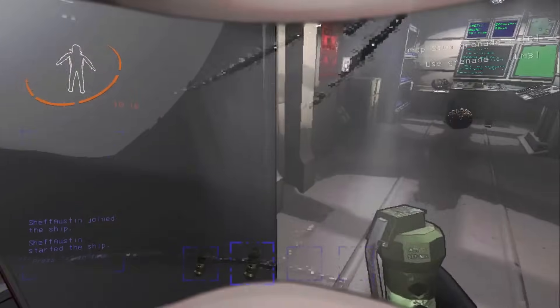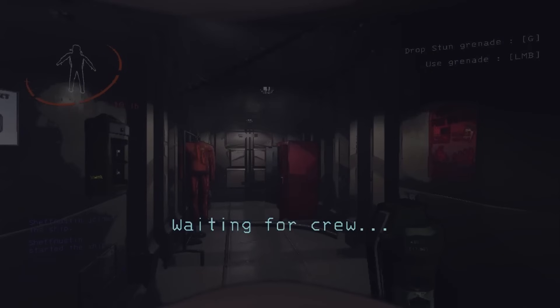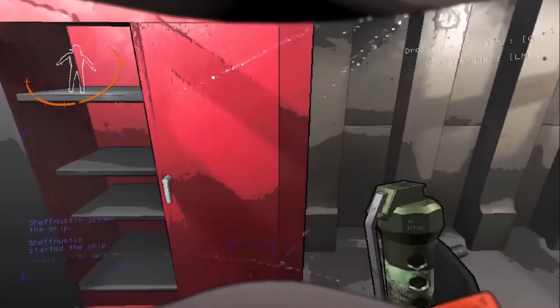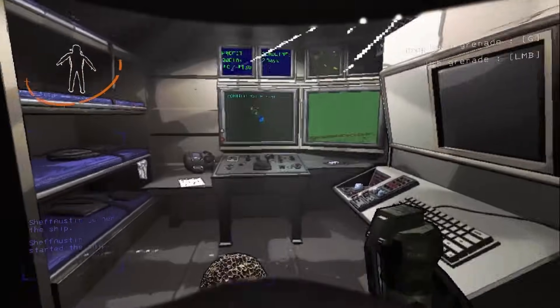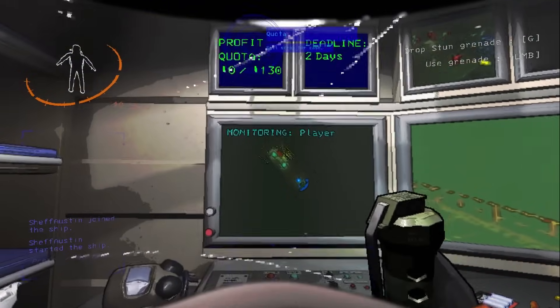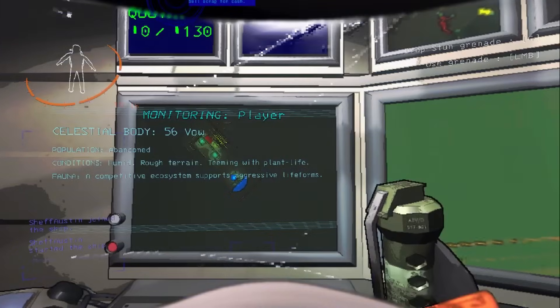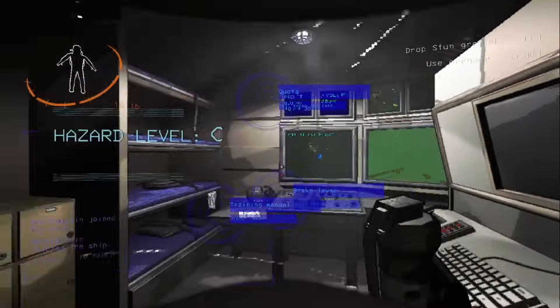Let's grab our stun grenades and head in. I wish I did that a little bit better because that was probably the best start I could have gotten — potentially 290 off the bat. That's already basically two quotas.